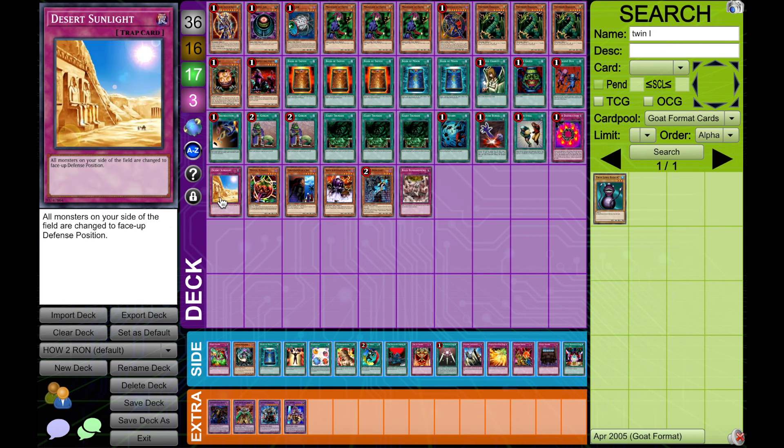My last mandatory card is going to be Desert Sunlight, because getting our Ronbow off is so important. We want both Book of Taiyu and Desert Sunlight, since Desert Sunlight can do that for us quite reliably. So those are the essentials.